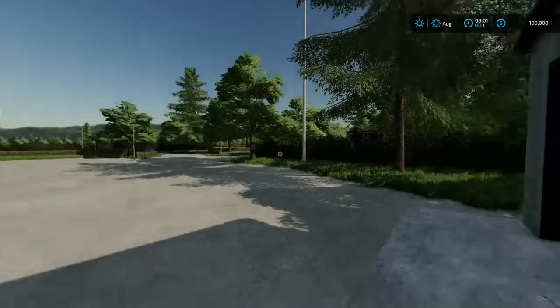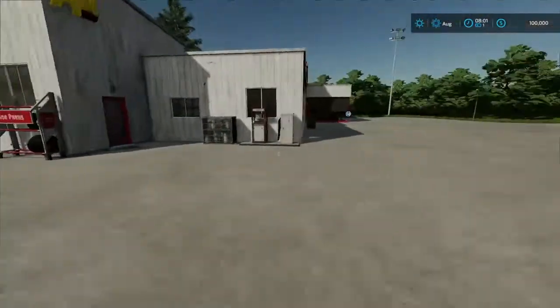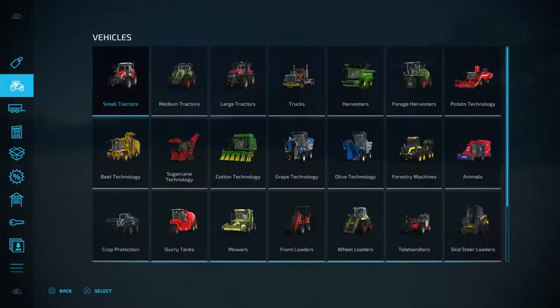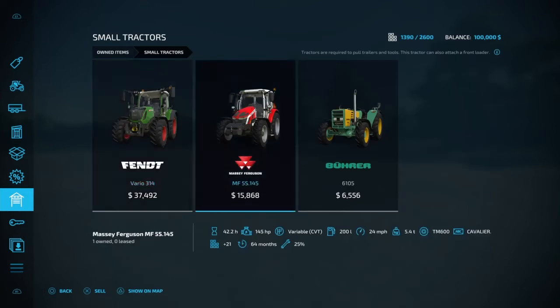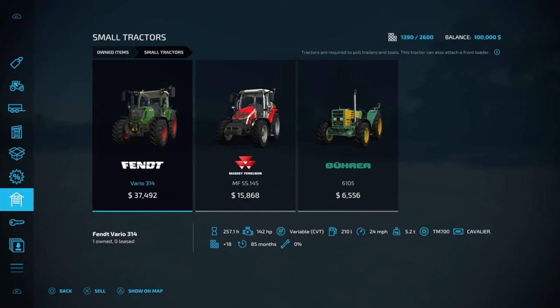So this is where you spawn in — I believe this is the shop area. Here's the wrench and over here is the shop, so we spawned in at the shop. First thing we're gonna do is take a look at what equipment we own. When we start out in new farm mode, this is what you get. We got three small tractors — I really like this tractor, not too many people use this one as a starting tractor. I never really see it on a map, but I really like that tractor.